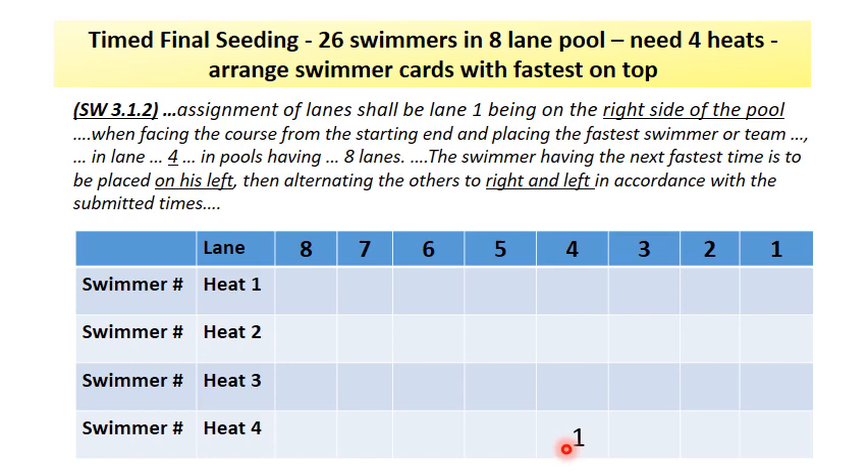You would then place your second fastest swimmer on the left of the fastest swimmer — this would be lane 5. You then go to the right of the fastest swimmer and place your third fastest swimmer in lane 3, and keep on alternating left and right until the heat is full.